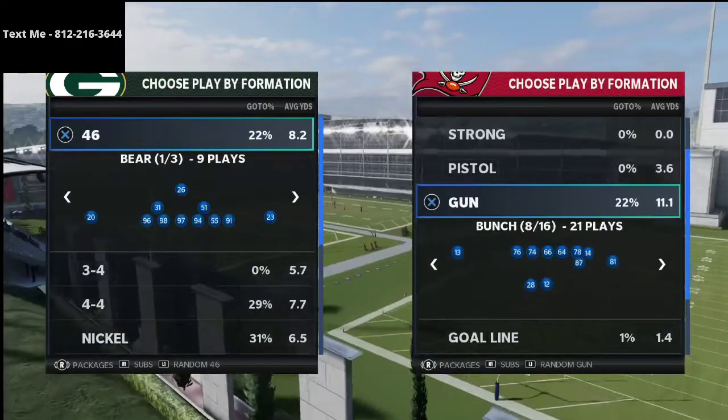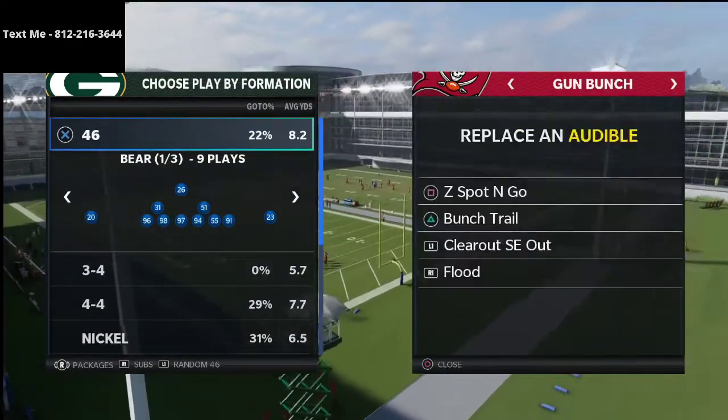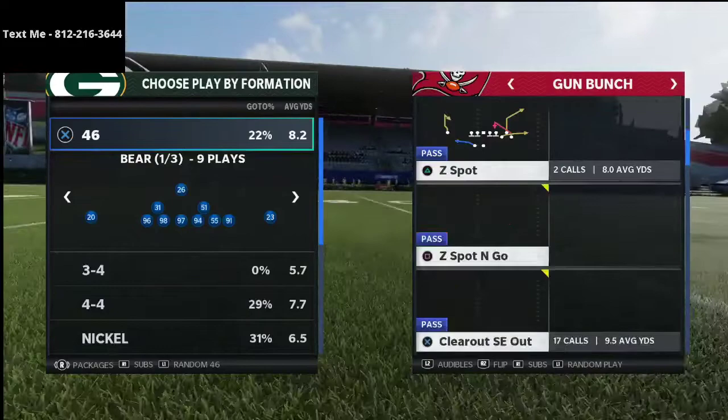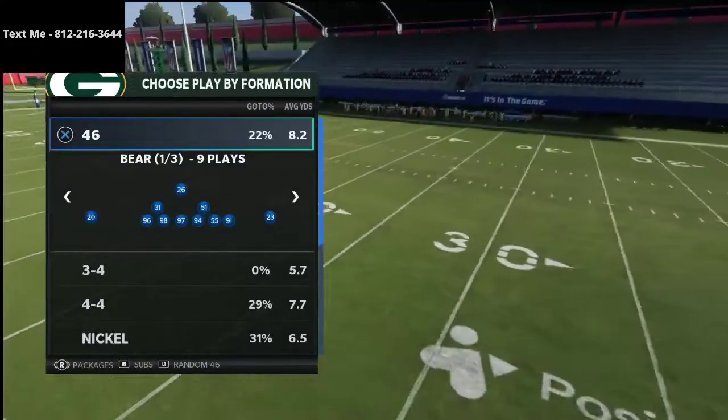So Drini was running the Seattle Bunch — this was the formation that Drini was in pretty much the majority of the game. And essentially what I wanted to break down with you here is how Wesley did such a good job.